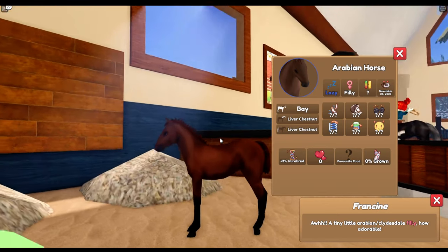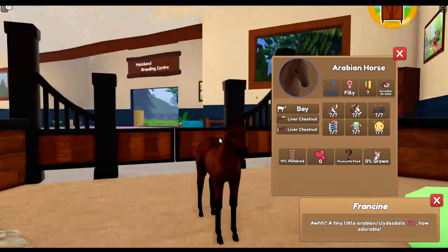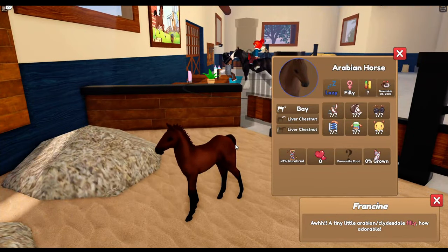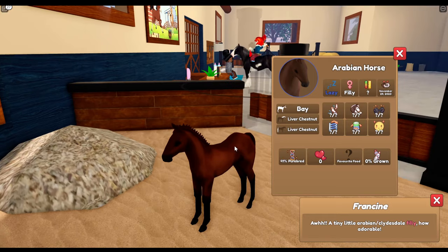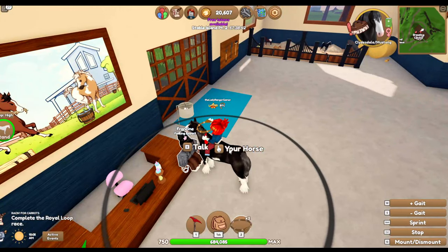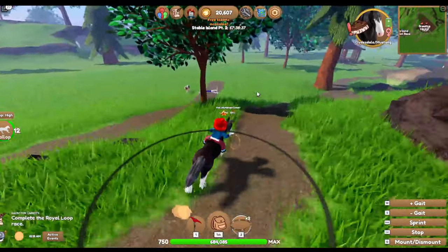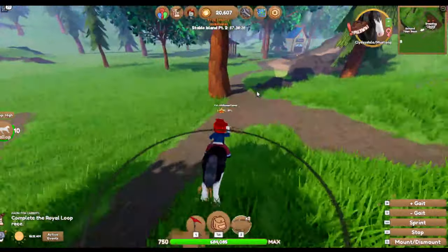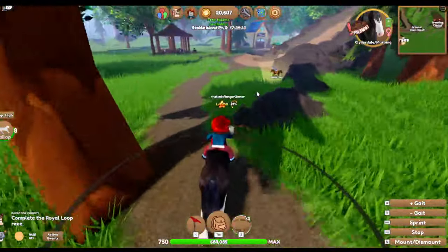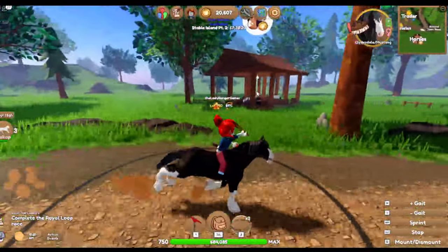Really? I got a bay Arabian after spending nearly 4,000 gold coins. It's kind of a nice bay though - I think it'll look really nice when it's aged up. I can't believe we just tried to breed that combo and we just got a bay Arabian. My luck today so far has not gone terribly well. But that's okay - hopefully things will change the more time we spend on this.